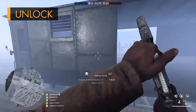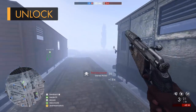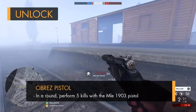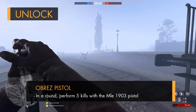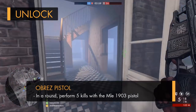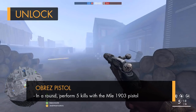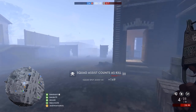If you want to unlock the Obrez to be used alongside any of your primary weapons, you're first going to need to own the In the Name of the Tsar DLC and have that installed. Then you'll just have to get 5 kills with the MLE-1903 pistol in a round. The MLE-1903 is another handgun usable on all classes, so just pick the class you're most comfortable with and run around taking people down with that pistol. I'd advise going on a larger game mode with longer rounds if you're struggling to get the kills, but don't worry about having to get them all within a single life, as you can respawn and continue with the task if you get taken out.